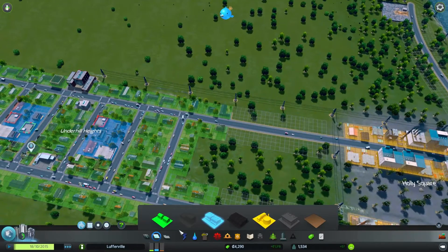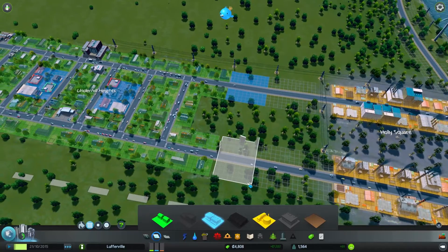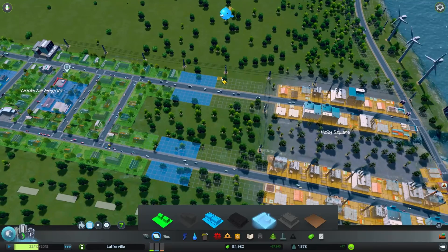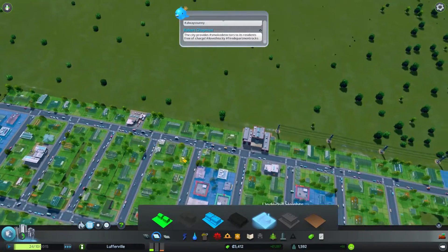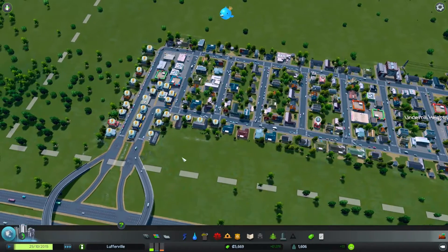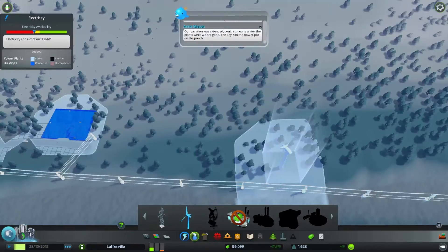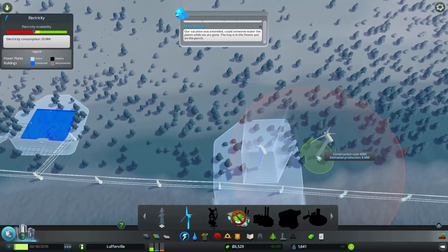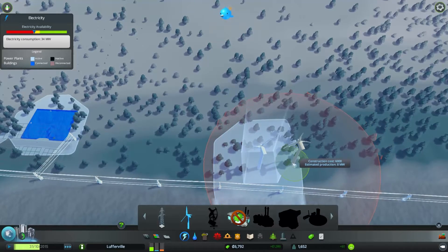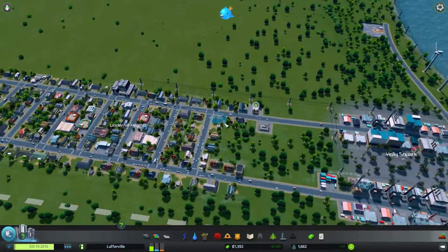Easy to fix — I'll draw a little bit over here. I kinda want some more commercial going on, because it's revenue and it'll drive up the desire for more residents too. I can finally put one more wind turbine down. Eight megawatts is the maximum you can get from one turbine — there's no real reason not to maximize if you can. That should help a little bit.